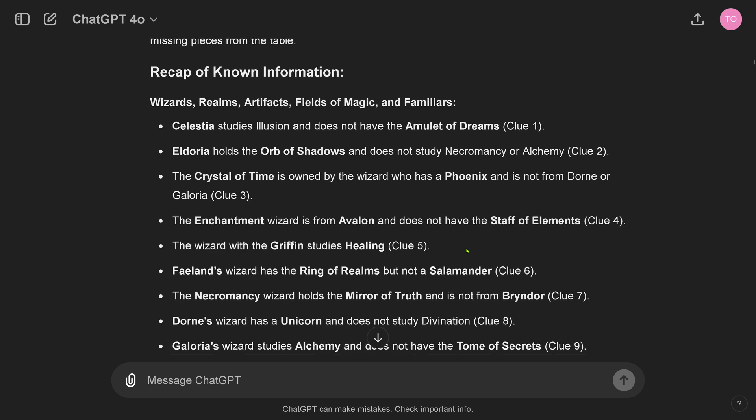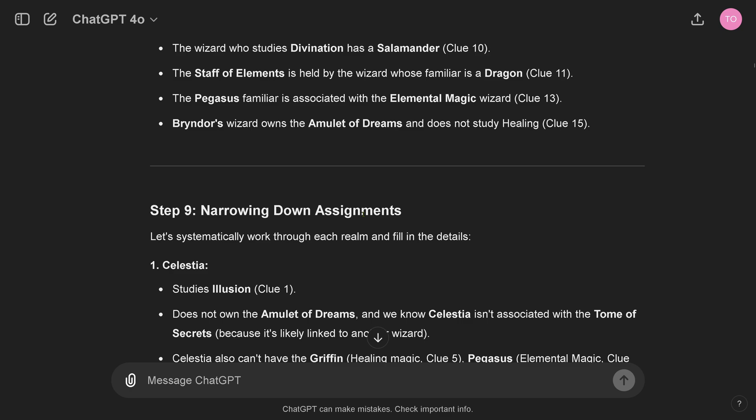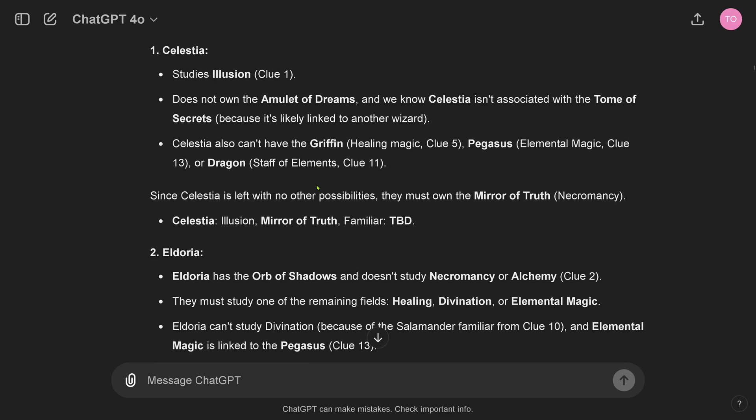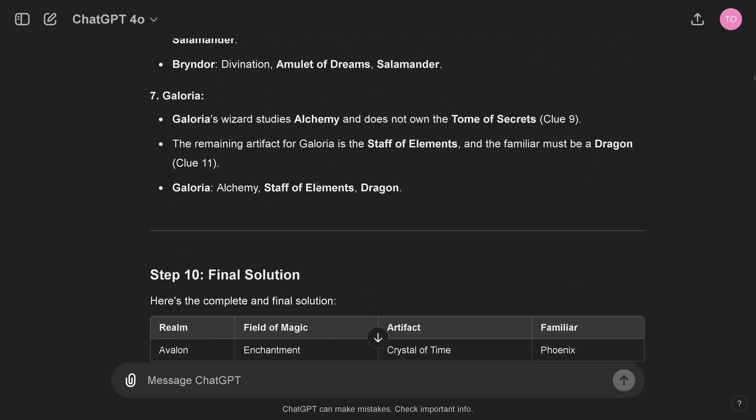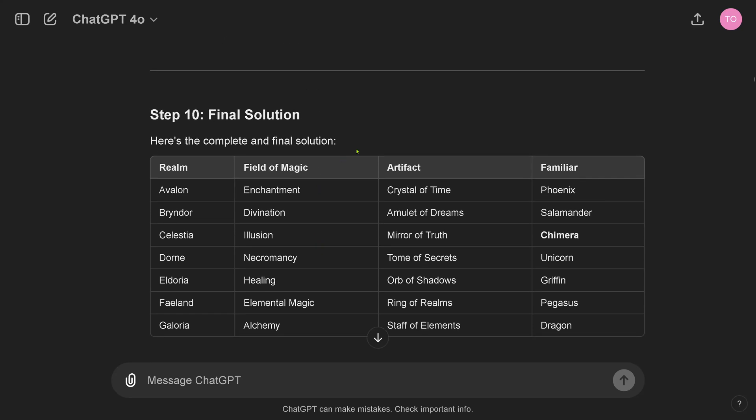And here you see the result — a recap of known information, step 9 continuing, narrowing down the assignment. And here we have the final solution after two additional prompts from my side. Comparing it to the correct solution by OpenAI O1, with the exception that these two fields are not determined exactly — there's that small degree of freedom to exchange those two fields — this is the correct solution.